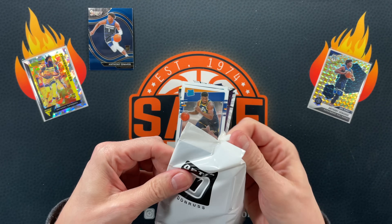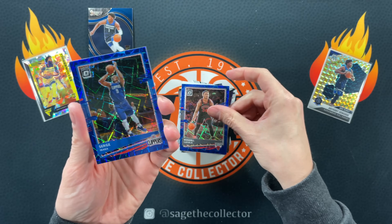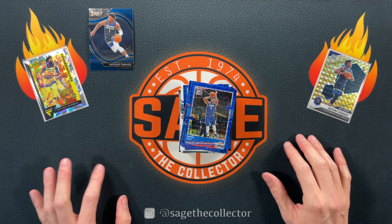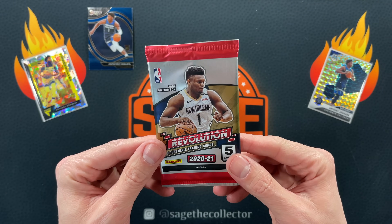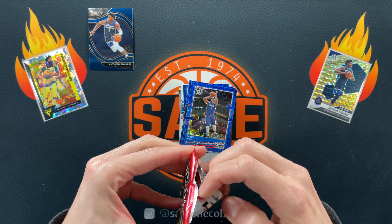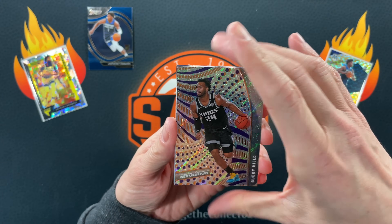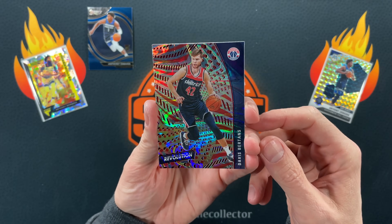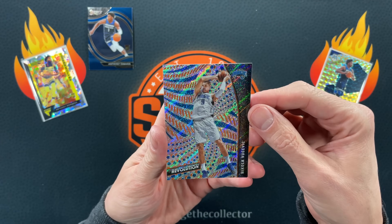A little Blue Velocity Ant-Man - we'll turn this all around. Oh, Wendell again. Surge. Jonas Valanciunas - ouch, ouch, ouch. I got a little Tmall Asia Revolution. Got a little buddy rookie of Obi. The Asia parallel in the middle is Davis Bertans. Got Vooch and we finish with Luka. Only one Ant-Man so far.